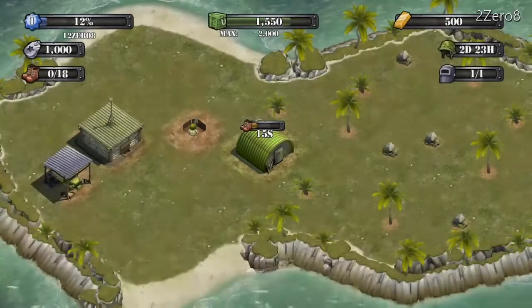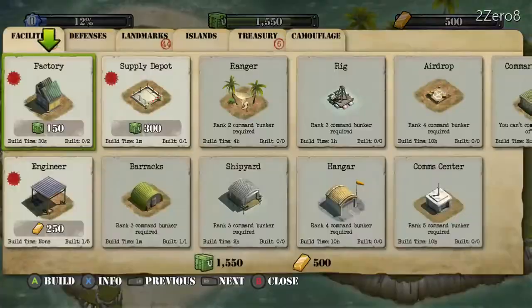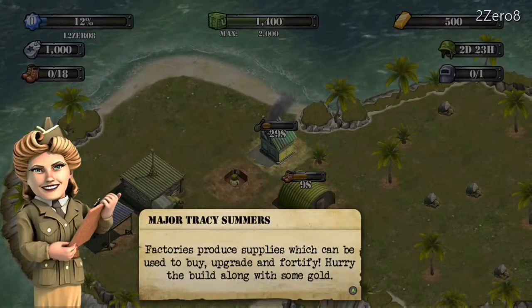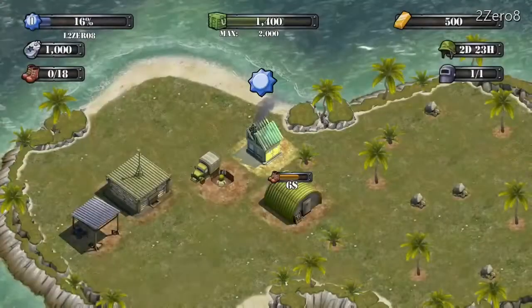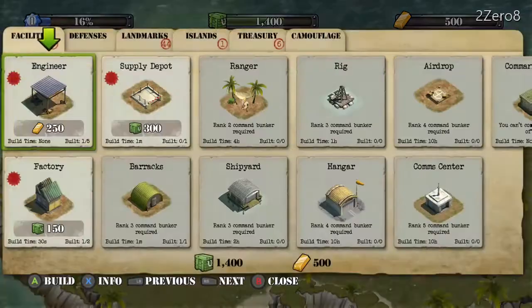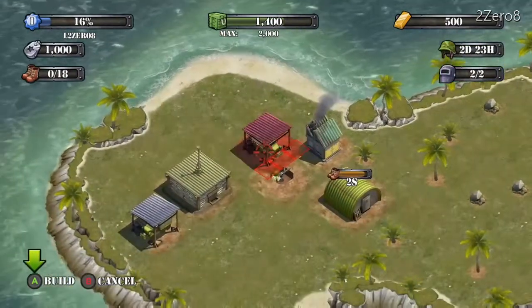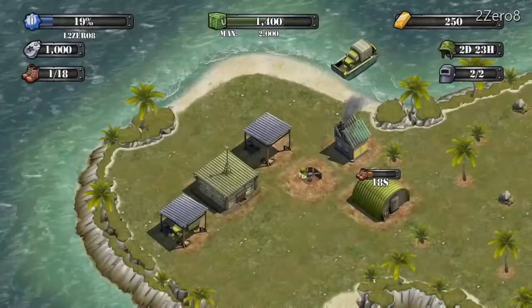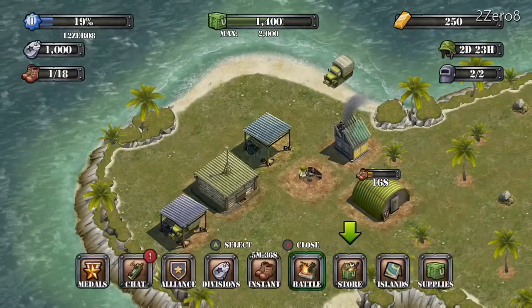Alright, I'm going to go to the factory — I guess this produces supplies, the green stuff that we get and use to purchase things. And 250 gold for an engineer, so pretty much builders, like Clash of Clans if you guys know Clash of Clans. That's all it is — builders.